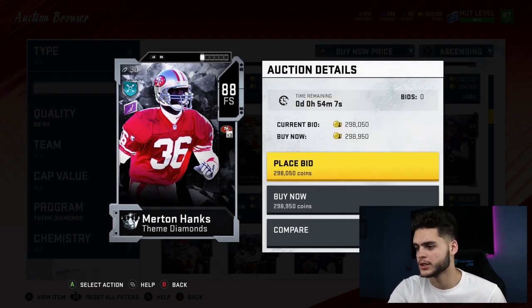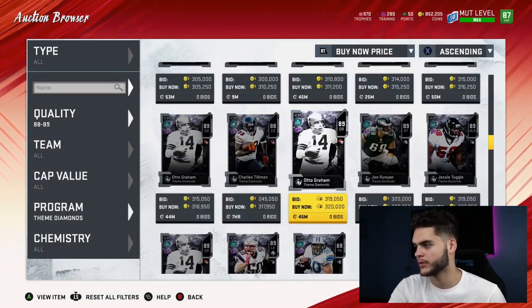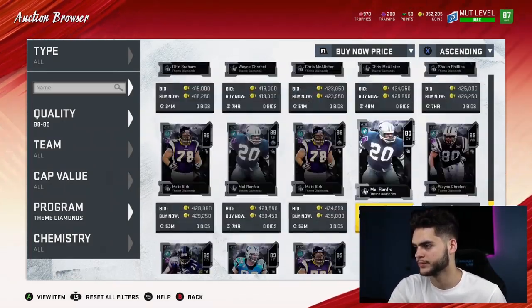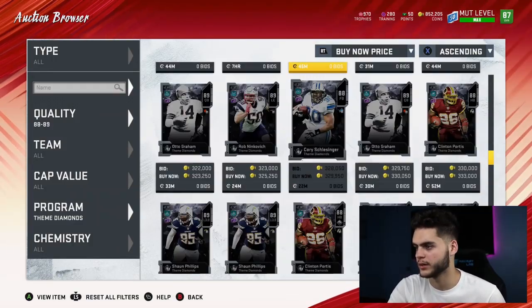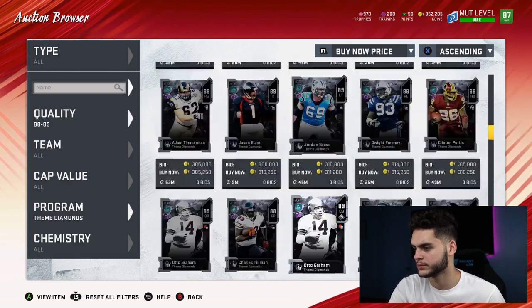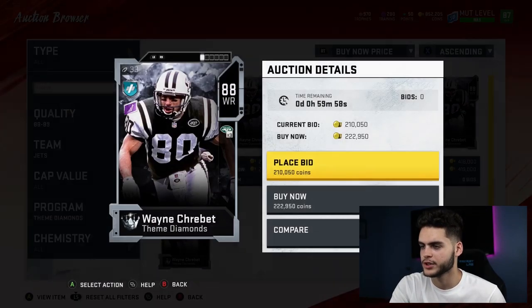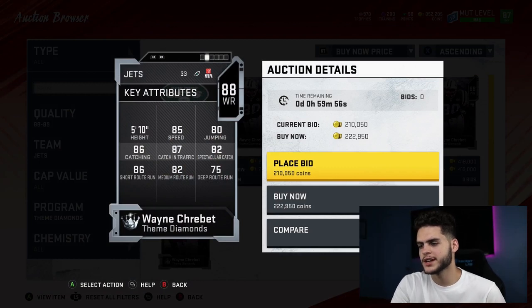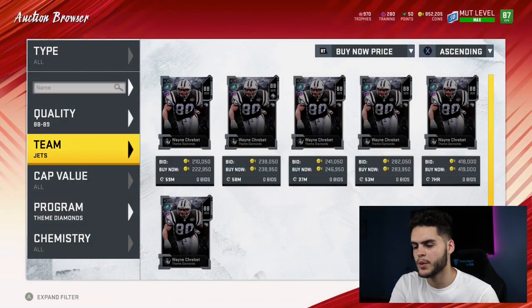Next is Wayne Chrebet — he's a wide receiver, kind of like an Eric Decker type build, decently fast. He actually has really good stats for a wide receiver. Route running is good, he can catch in traffic, 85 speed — kind of like a slot receiver. But again, wide receivers aren't that important to me this year since there are so many good ones.